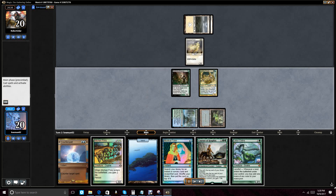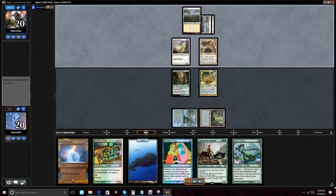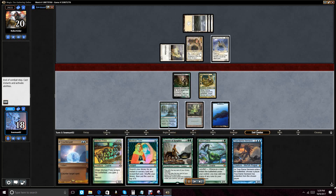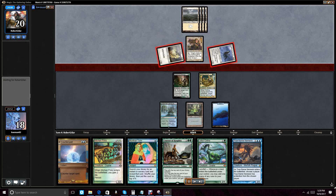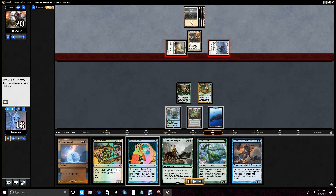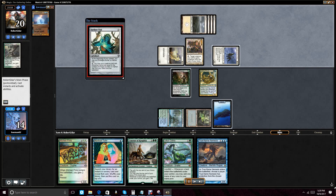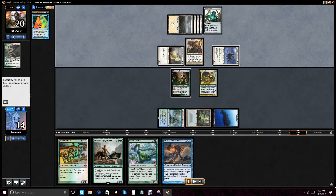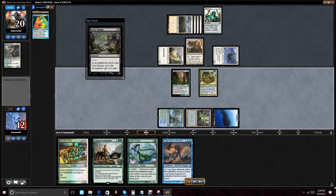I play Coiling Oracle to draw into more lands, but my last land is an Island and I'd prefer another Black source. He plays Knight of the Nimbus, we get hit for 2. We draw True Name Nemesis. We pass with intent to leave up Counterspell and Mystical Tutor for a Wrath effect. He goes ahead and jams with both creatures — we just take it, wanting him to continue to play into the Wrath. When he plays Finks, I counter it because I don't want a persistent threat on the board after Wrathing. I use Mystical Tutor — normally I'd get Intuition or Loam, but given his board dominance, I just wipe the board.